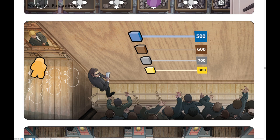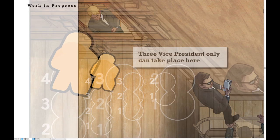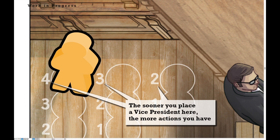The second phase allows buying or selling of resources in the stock market, but in order to have access to the market, you first must dedicate a vice president to it. The sooner you enter the stock market, the more transactions you can make.